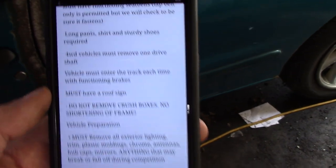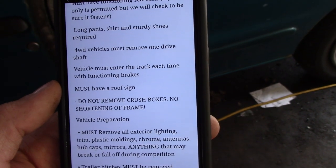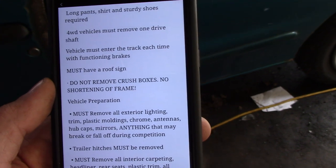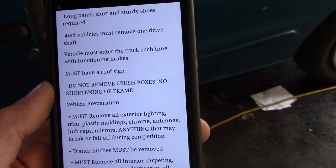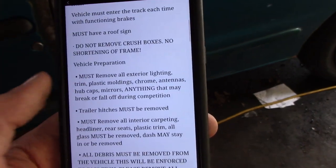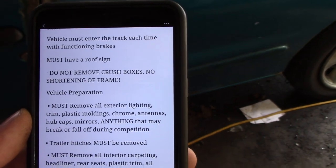Put a roof sign on it — we want to be able to pick you out of the crowd and make sure that you're getting your money; we don't want to be giving the wrong person money. Don't remove your crush boxes on the front, and we'll talk about that a little bit more. Don't shorten the frame any more than you're allowed in these rules. Must remove all debris, exterior lighting, all that stuff.